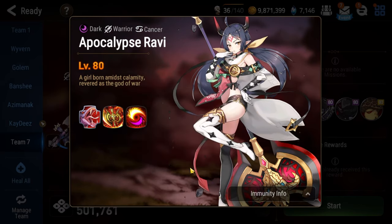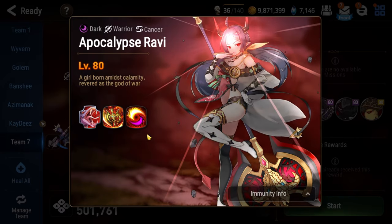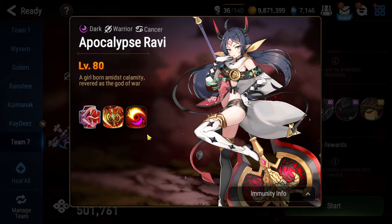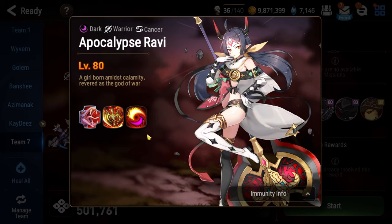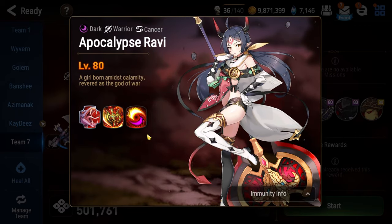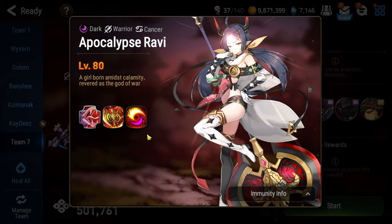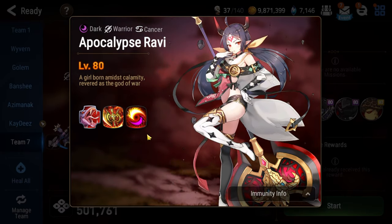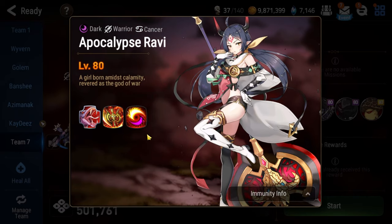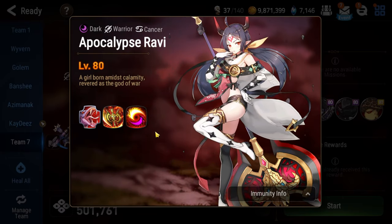In the second phase she will spawn ads and you have to fight her directly. Whenever you land a non-critical hit on Apocalypse Ravi she will gain a stack of her passive. At five stacks she gains continuous healing for herself as well as all her allies. You must have a way to strip this buff or she will heal back to full. She also gains critical hit resistance throughout the fight, so you basically need ways to remove buffs from Apocalypse Ravi or you will have a very rough time.